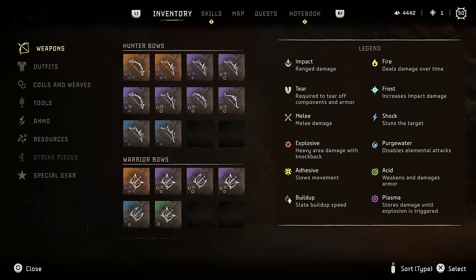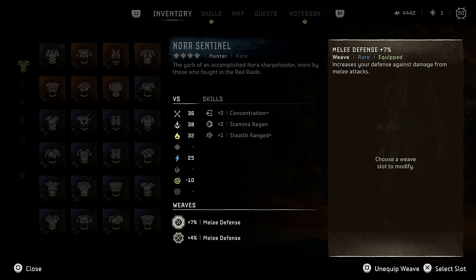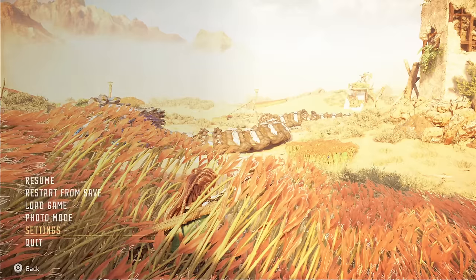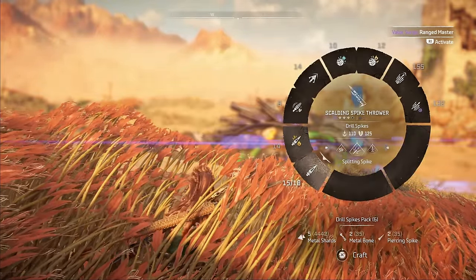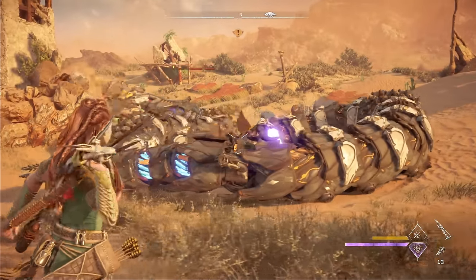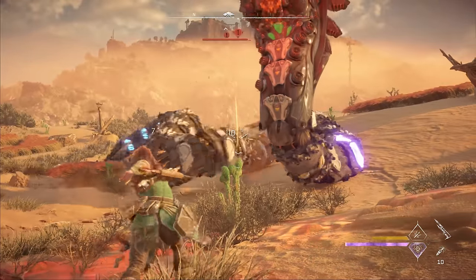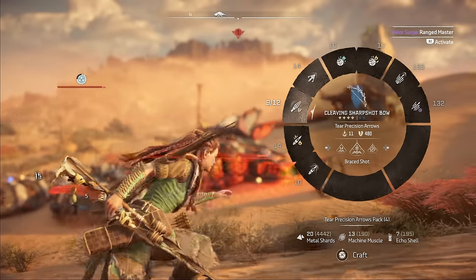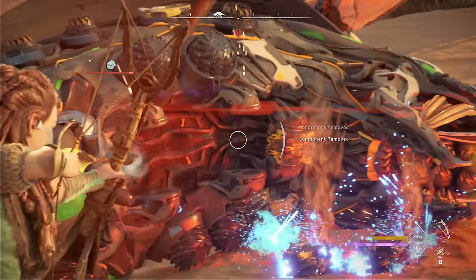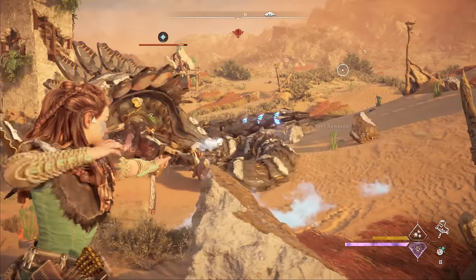I'm using the Nora Sentinel outfit, fully upgraded with two blue and green melee defense coils — nothing crazy in terms of the outfit. I'm on very hard difficulty level and aim assist is on default. I'm going to start with my drill spikes on the scalding spike thrower and land as many as I can quickly while the slitherfang doesn't notice just yet. We triggered a knockdown — so I'm going to immediately go to my Cleaving Sharpshot Bow and aim for the gap between the lower two earthgrinders, then draw another one right away and get it right next to that last earthgrinder. We have the earthgrinders off — that's awesome.